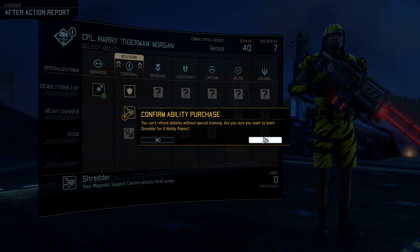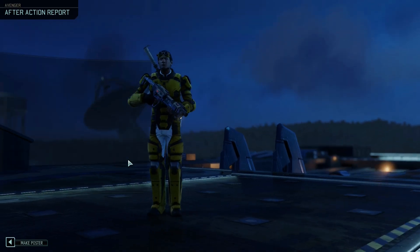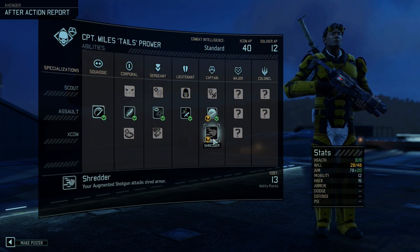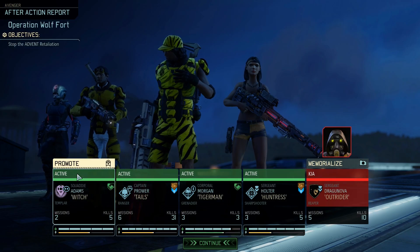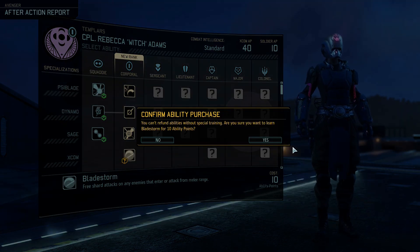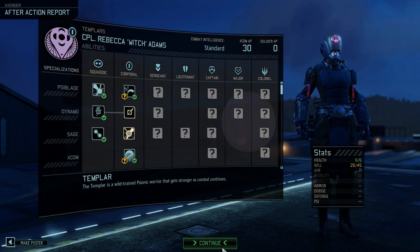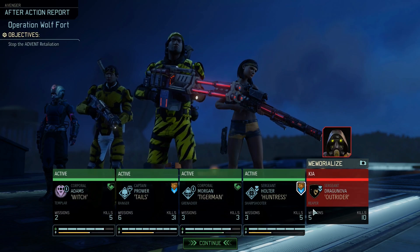We can dangle you for a flank and then bring you right back. Bladestorm for sure. Oh, he's got Shredder — Miles! Really good. And Bladestorm — perfect! Rebecca Witch Adams, you are perfect. So much yes. And we'll grab Parry too — that means we can park you next to enemies, tank some damage. Lovely.